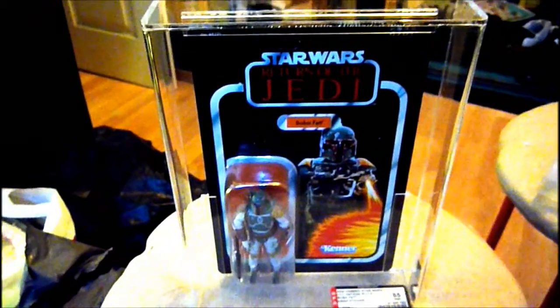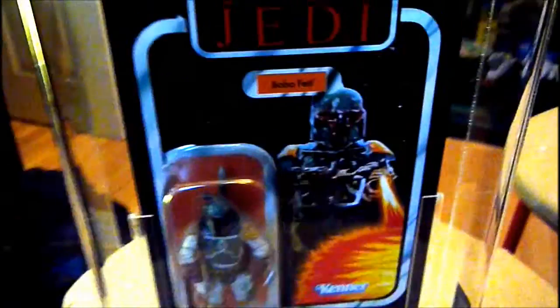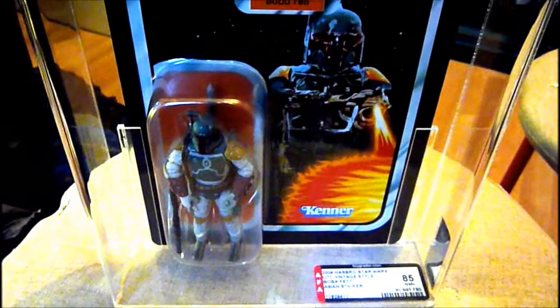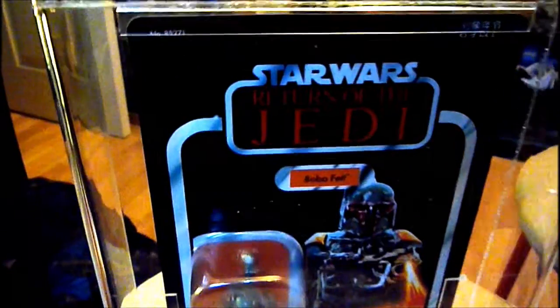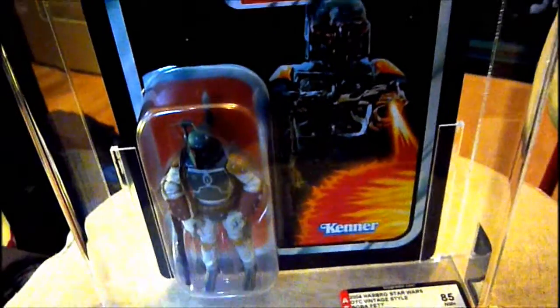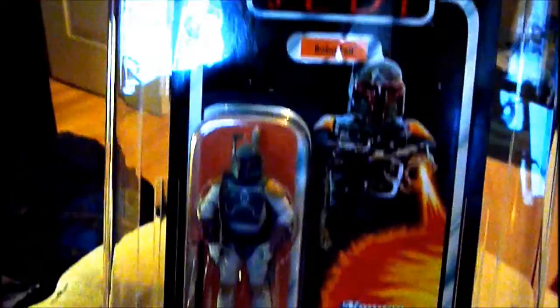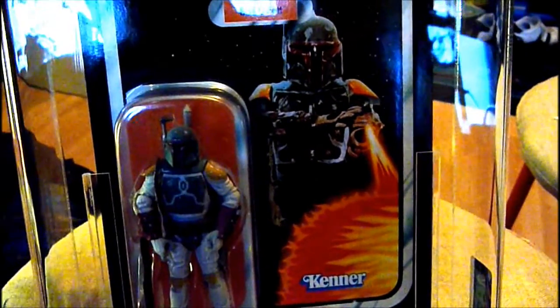Here we've got the VOTC Boba Fett from 2004. It's graded 85 — card gets 90, Boba Fett 85, figure 90. Very similar grades to the other Boba Fett I just showed you. This is on a retro Return of the Jedi card and it's got an excellent Boba Fett figure in the same Return of the Jedi colours. The figure looks pretty well articulated — it has a swivel head, full jointed shoulders, elbows, waist, and knees. The ankles look fixed, but it's still a great figure.